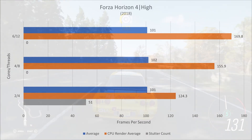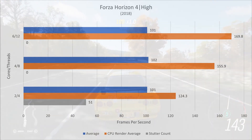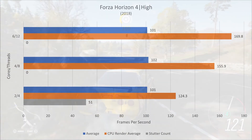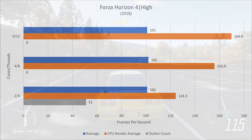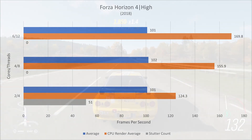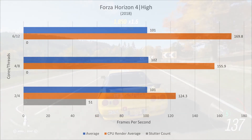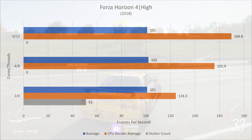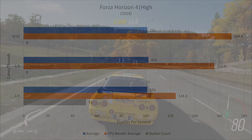Last up is Forza Horizon 4. The graphs are different because I wasn't able to get my regular software working with Xbox Game Pass, so I just used the information at the end of the in-game benchmark. The blue bar is still average, but the orange bar is the FPS that the CPU is capable of if it wasn't limited by the graphics card, and the gray bar is the number of stutters over the course of the benchmark. The averages were virtually the same and all three were capable of reaching over 100 frames per second. The game did stutter 51 times with the two cores, but it wasn't really noticeable and the game was completely playable. So for Forza Horizon 4, I'd feel comfortable playing it on any of the three.